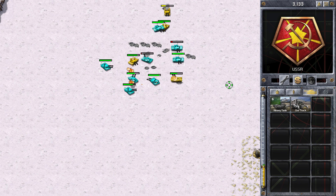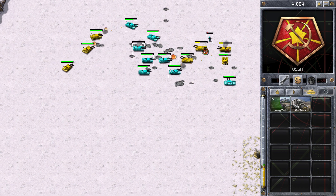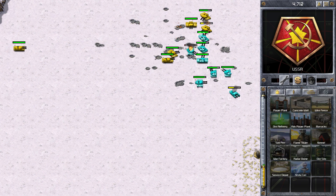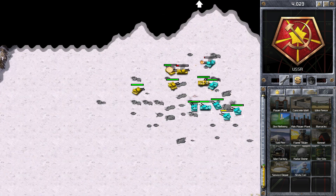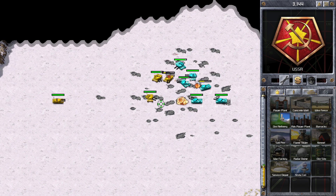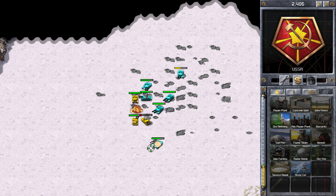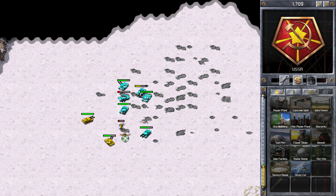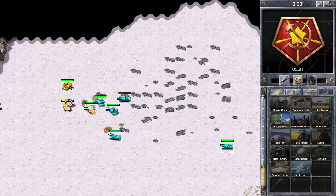You can see he's doing exactly the same thing — he's holding down Q as he attacks and moving around. We've got roughly equal numbers at the moment. Maybe I could have been a little bit more aggressive there initially. I think he's got a good economy — he's got at least two war factories so he's building tanks pretty quickly. I'm still in a good position at the moment.